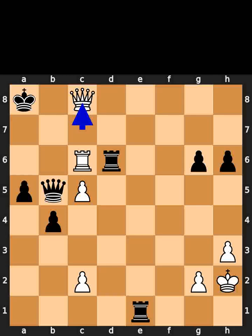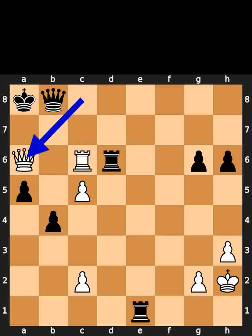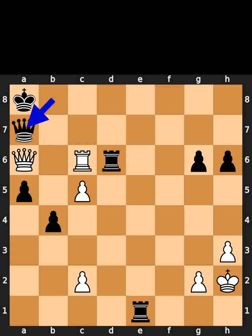White plays queen to c8, check. Black plays queen to b8. White plays queen to a6, check. Black plays queen to a7. White plays rook to c8, checkmate.